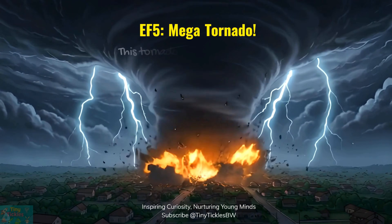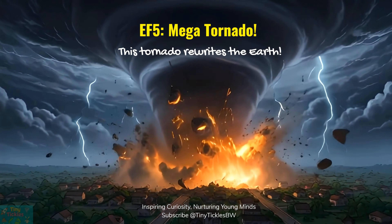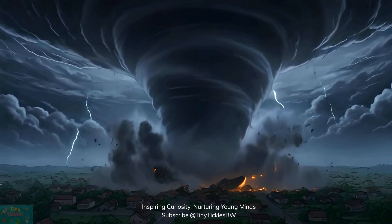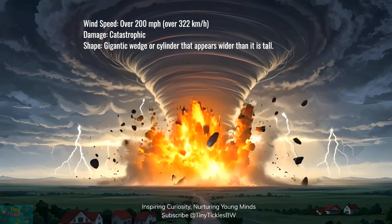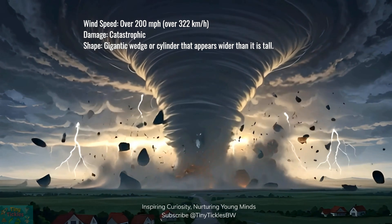Get ready for the boss of all tornadoes, EF-5. This mega twister blasts winds so fast, it can wipe out roads, flatten entire neighborhoods, and even reshape the land itself. It's like mother nature slamming the world's biggest reset button. Buildings, trees, even cars all swept away in seconds. Nothing can stand up to this spinning powerhouse.